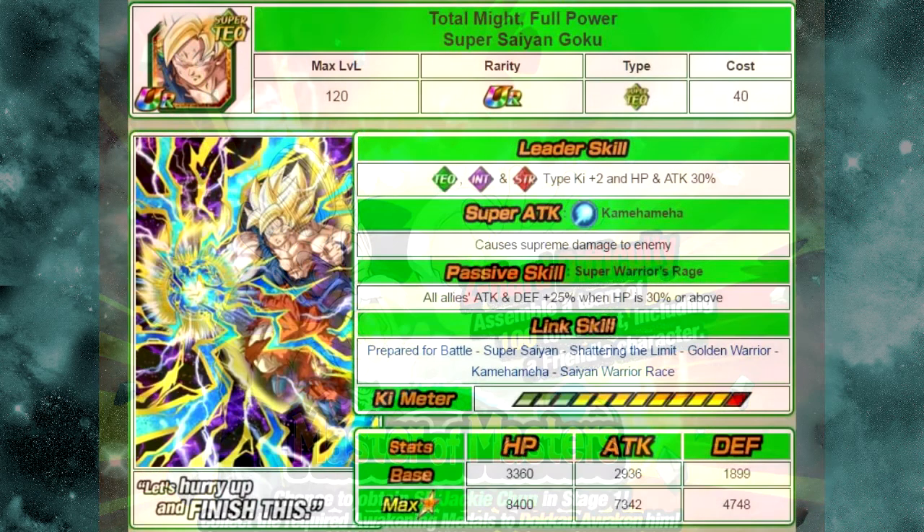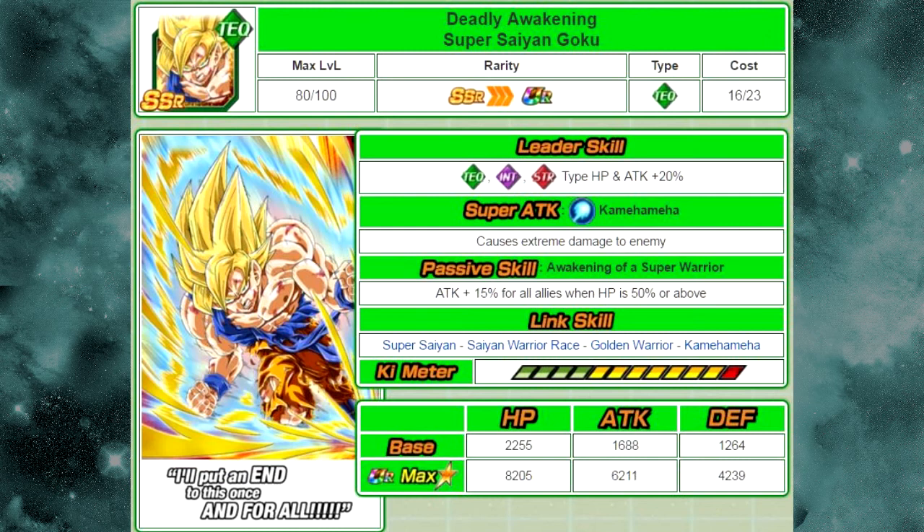The next one is Total Might, Full Power Super Saiyan Goku. His passive skill, Super Warrior's Rage, gives all allies attack and defense plus 25% when HP is 30% or above. He Dokkan Awakens from Deadly Awakening, Super Saiyan Goku, whose passive skill is Awakening of a Super Warrior — attack plus 15% for all allies when HP is 50% or above. That's kind of trash, but it is viable. He's available on the guaranteed SSR summons, but he was also a World Tournament Prize in the 8th World Tournament on the Global side.